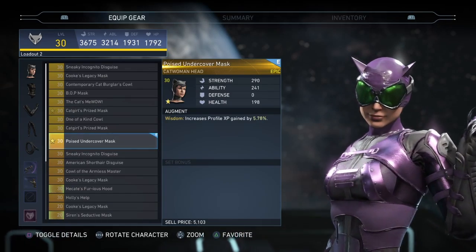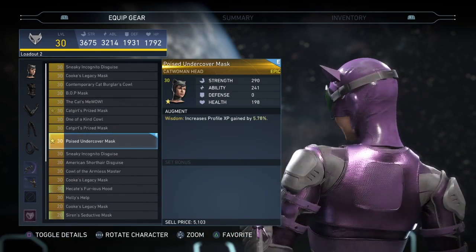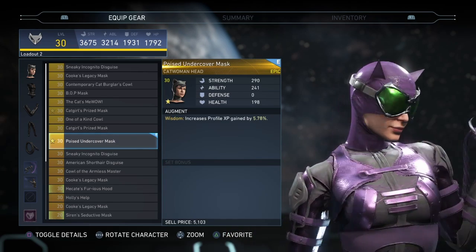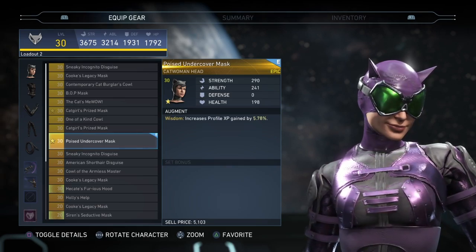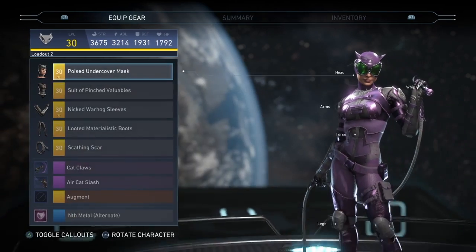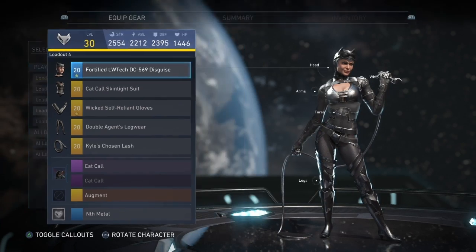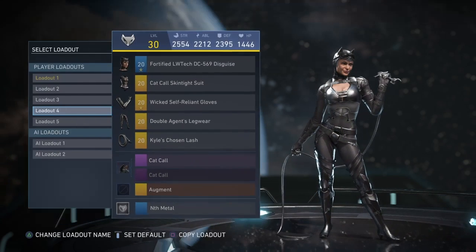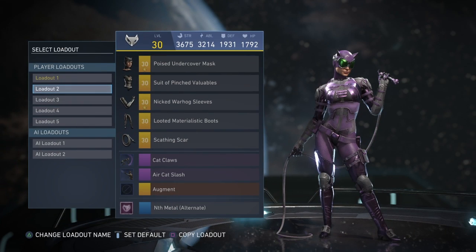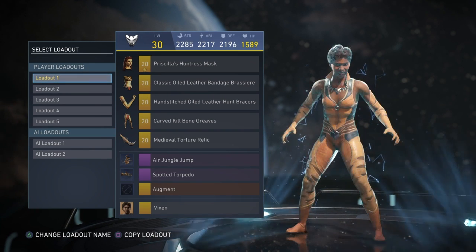For Catwoman, my favorite set would either be this one because of the new headpiece — I love this new headpiece, though I wish the green part of the eyes would change colors with different shaders — or this set right here, which is just my default normal-looking Catwoman with the Nth Metal shader. Those two are probably my favorites out of my Catwoman loadouts. I don't really use Cheetah.